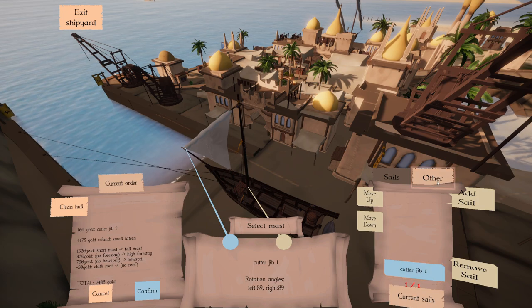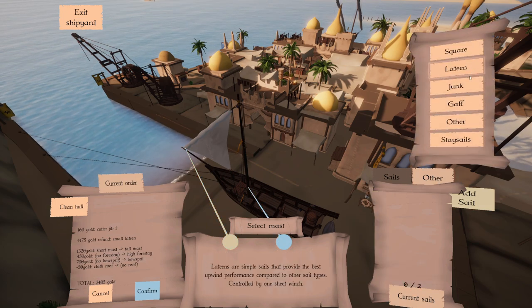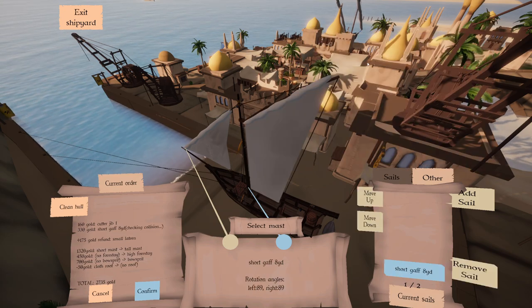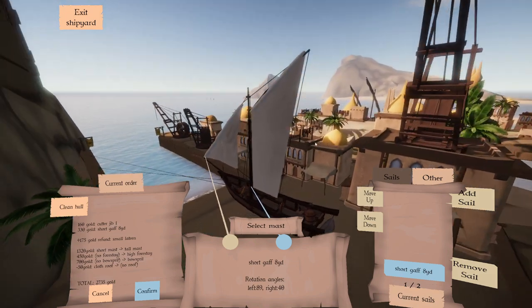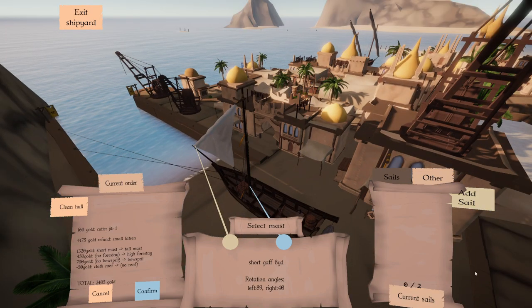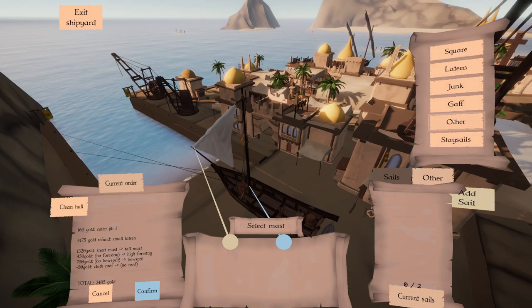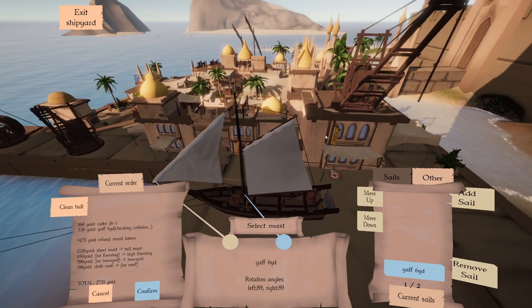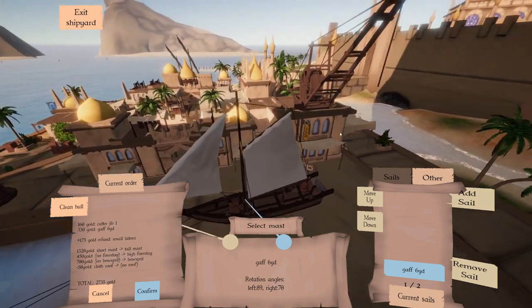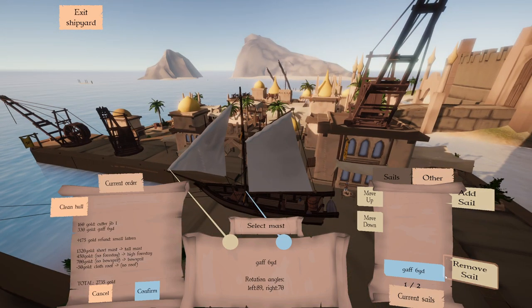Looks pretty good. And then on the other mast, we'll add a nice gaff. Eight yard short gaff — that's a heck of a gaff. I'm going to remove that one. I think I'll go with the regular six yard gaff. Looks pretty cool.